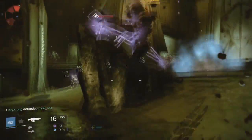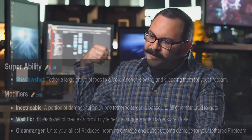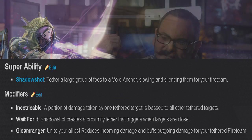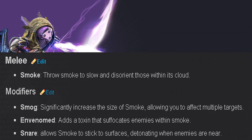The next modifier is Wait for It — Shadow Shot creates a proximity tether that triggers when targets are close, which sounds interesting. And also Quiver: reduces incoming damage and buffs outgoing damage for your tethered fireteam. Some pretty interesting modifiers there. For the melee, it says Smoke Throw — throw smoke to slow and disorient those within its cloud — which sounds amazing to use with the Hunter.